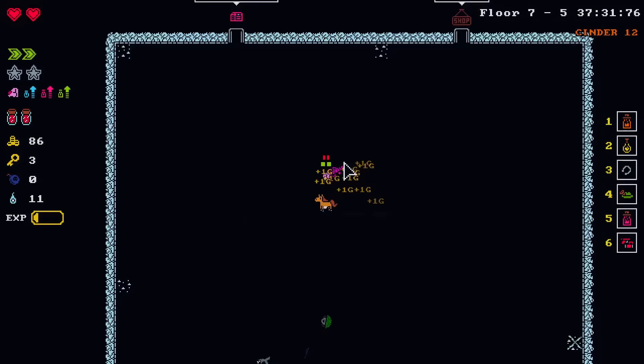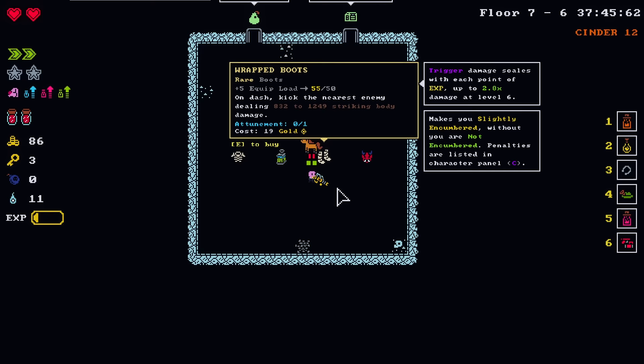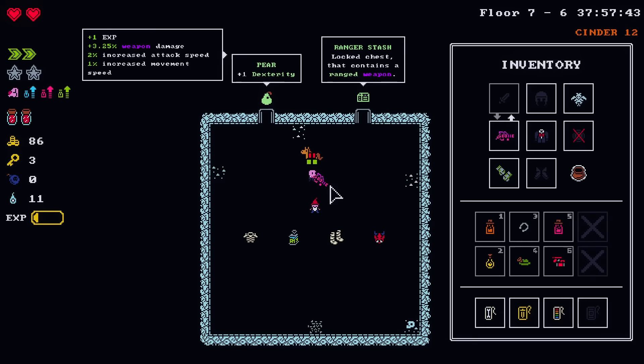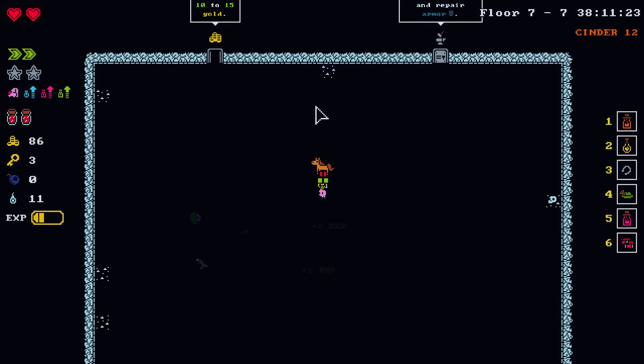I'll take a peek just to see — increase companion damage, point of mana does stuff, kick the nearest enemy on dash, increase weapon attack speed but reduces weapon damage. For a build like this that's not awful, but you've already got a hat planned. Sometimes they sell dice and stuff. Also, because you're not gaining meat strength — oh, there's the blacksmith.